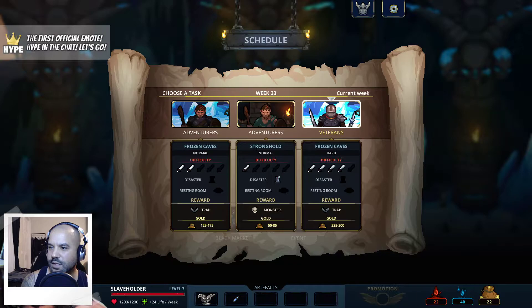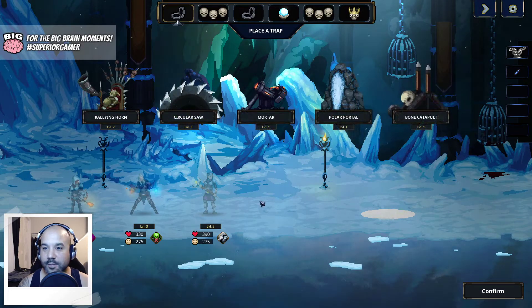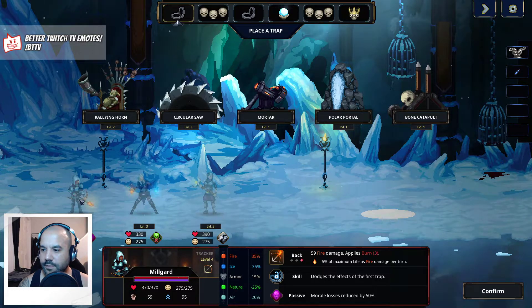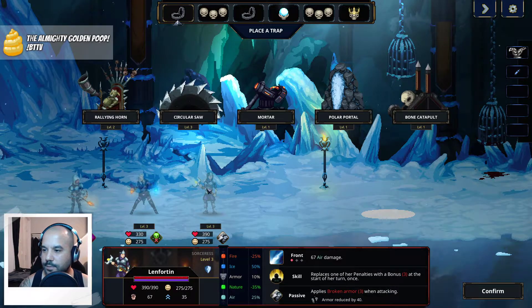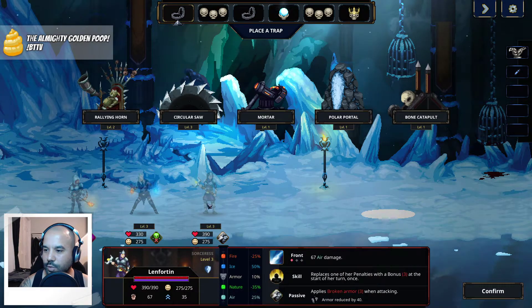Let's go for the event - what do you have? Icarus! A wizard with a strange hat has fallen from the sky and landed in the entrance hall. He was carrying a magical artifact - liquid nitrogen capsule: ice damage for monster attacks are dealt to the target's fire resistance if it's lower than ice resistance. I'll take that thing - seems good. Veterans adventurers - that's an ice cave, frozen cave stronghold, there's a disaster there. Reward trap, reward monster - that's interesting, but I think I'd rather go for the veterans. Let's go for the stronger stuff here.